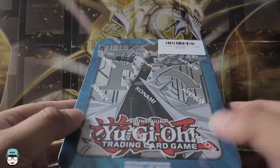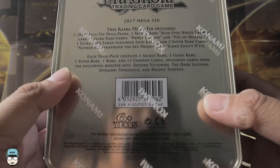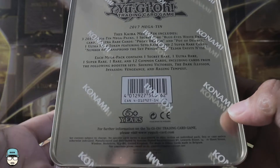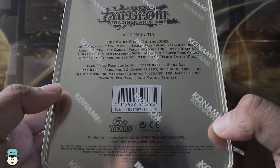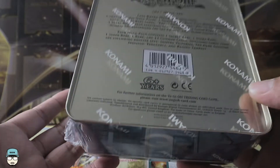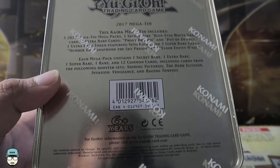I'll leave a link in the description down below. So today we opened the Kaiba Megaton, and for those of you who did not watch the previous video, it contains three 2017 Megapacks, one secret rare Blue-Eyes White Dragon, Frosty Dragon, Five Desires, two super rare cards — Number 68 Sanafond the Sky Prison and Elder Entity Nteiss — and also an ultra rare set of Kaiba tokens. Each Megapack has 12 common cards, one secret, one ultra, one super, and one rare.